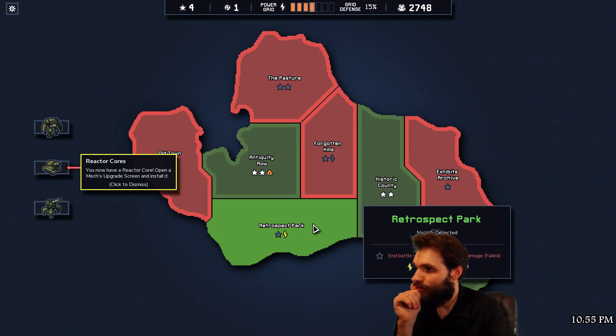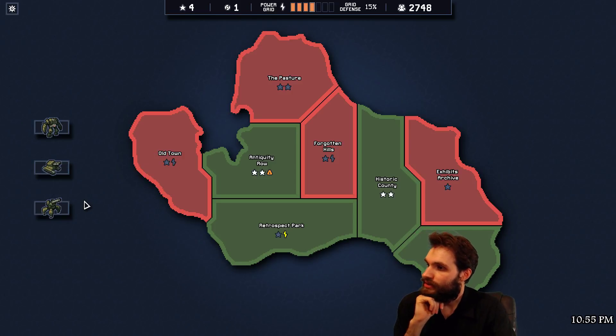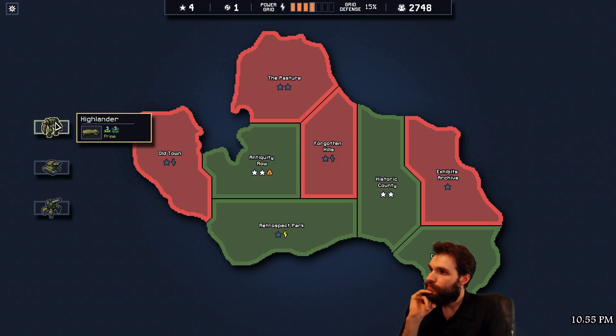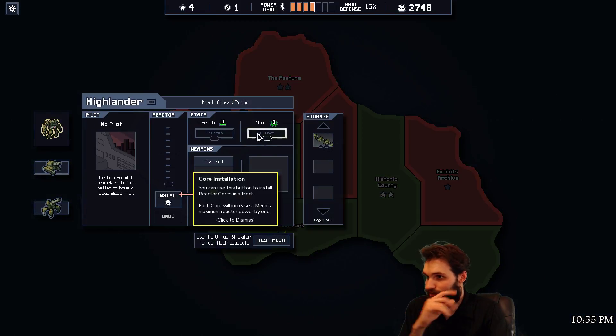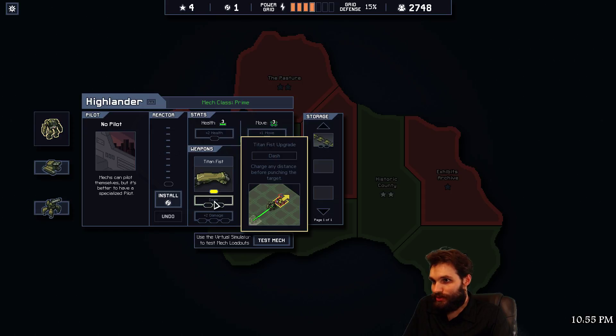You now have a reactor core - open the max upgrade screen and install it. You just got a new weapon, you can equip it on the upgrade screen. Core installation - you can use this button to install a reactor core in a mech. Each core will increase the mech's maximum reactor power by one. Dash would be pretty cool.